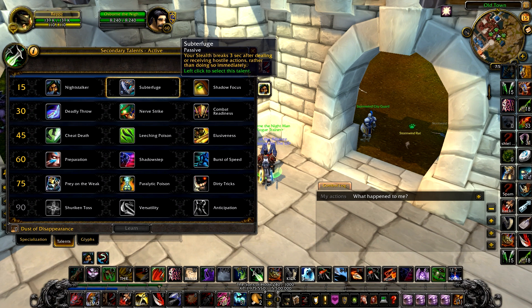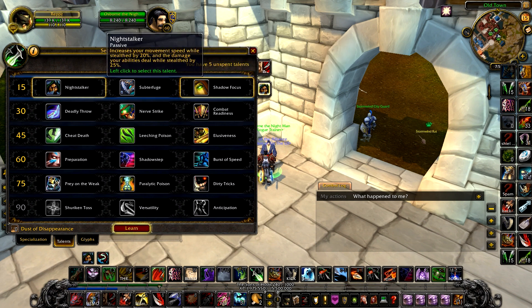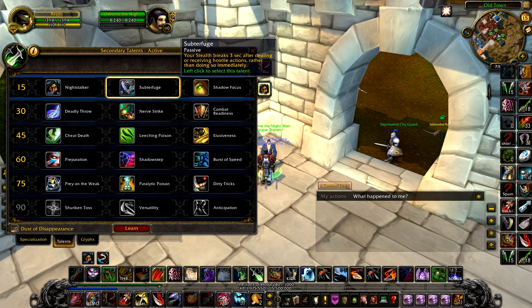There's another great talent: your stealth breaks 3 seconds after dealing or receiving hostile actions, rather than doing so immediately. I would rather go with Shadow Focus though, because you can get some really powerful openers. The movement speed talent increases your movement speed by 20% and stealth speed by 20% — which is actually only 5% net because you already get a 15% passive increase. It's actually good for your garrote since it increases damage by 25%. It's more of a dueling talent, but for arenas, these two — Shadow Focus and the stealth-break talent — are going to be the main picks.